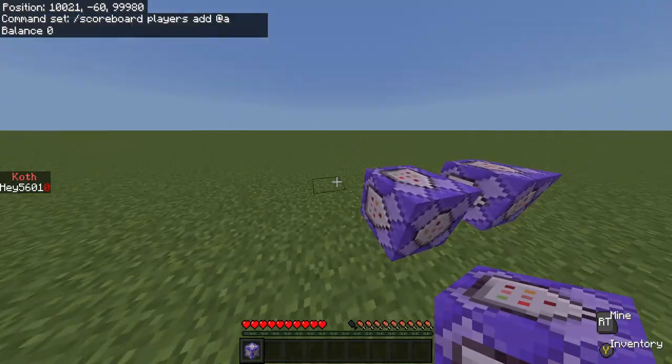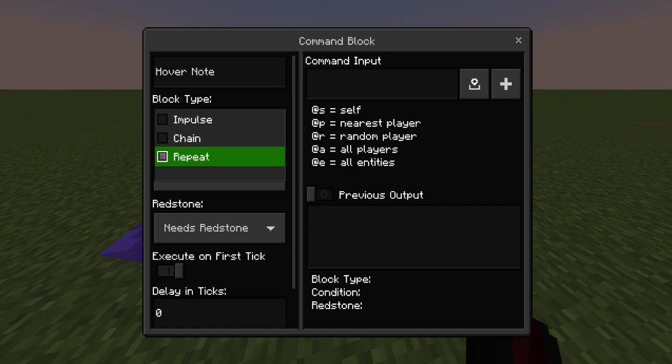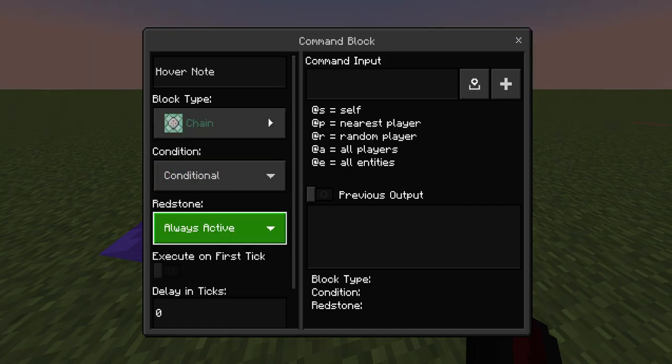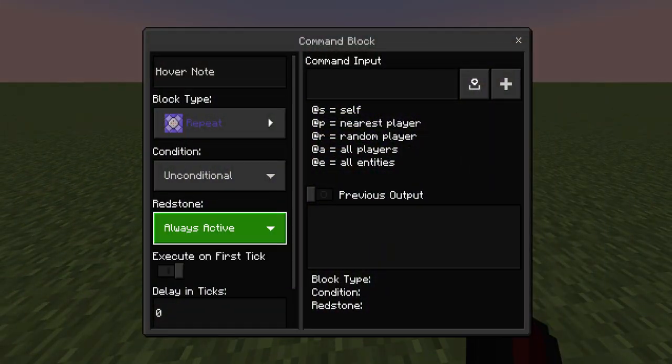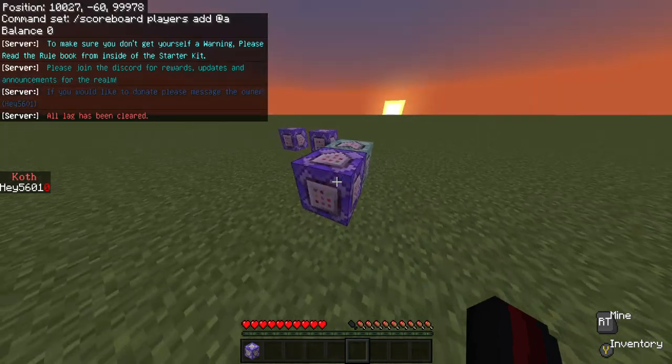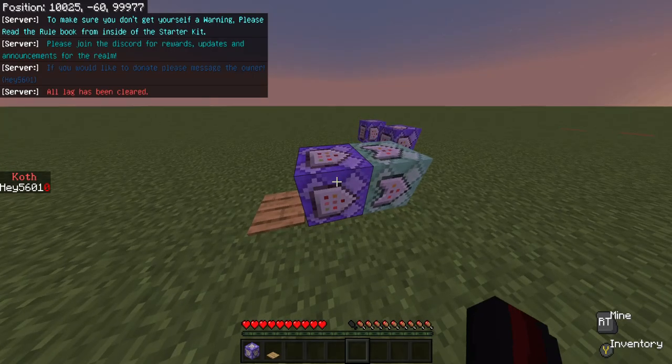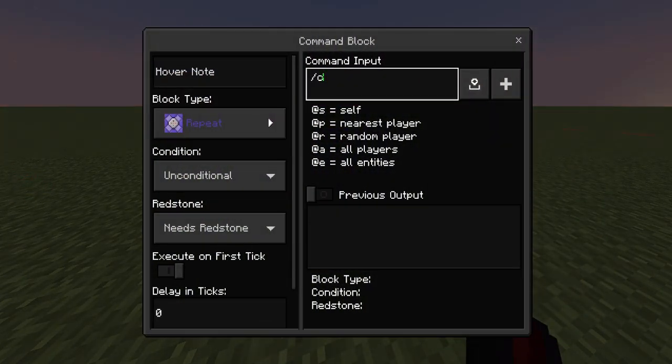If you want to do a selling system, place two command blocks. Do one as chain, conditional, always active, and then one as repeat, needs redstone, always active. Get yourself a pressure plate, go place it however it needs to be, and do slash clear @p diamond — this can be any item or block you want.